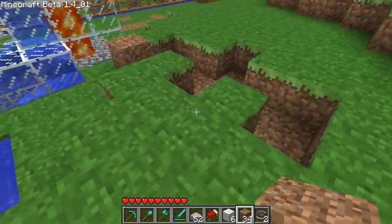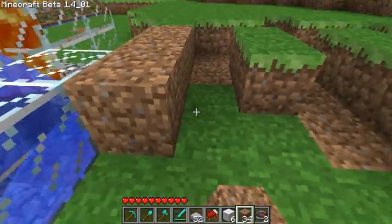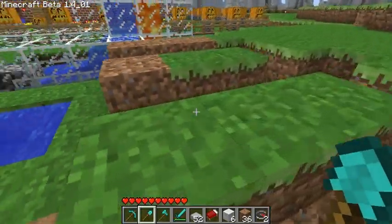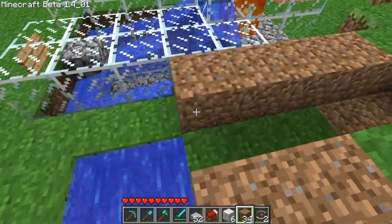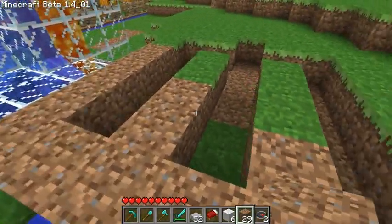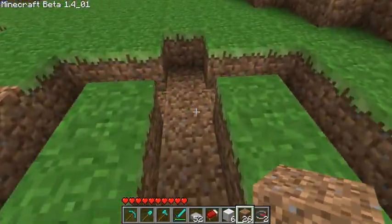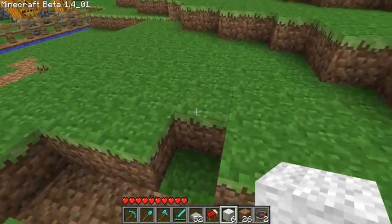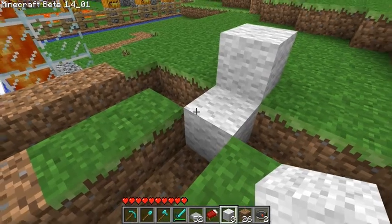Basically the lava falls there. So theoretically, the lava flow would fall there and flow forward by one. It would actually flow forward further, but not once it gets started. And then we've got the lava going up a little bit higher than the water.